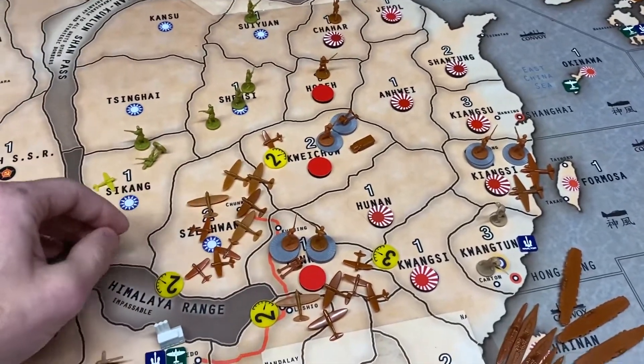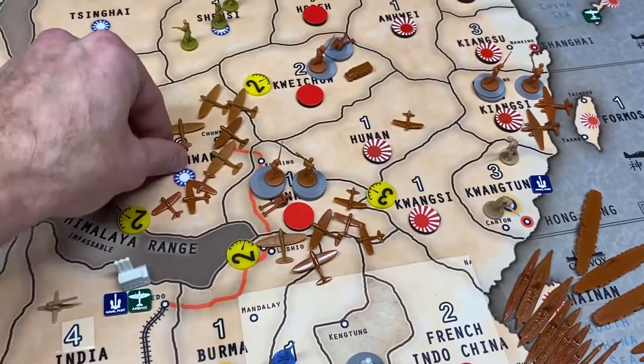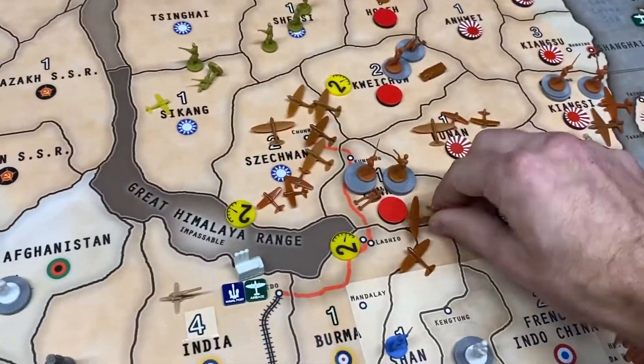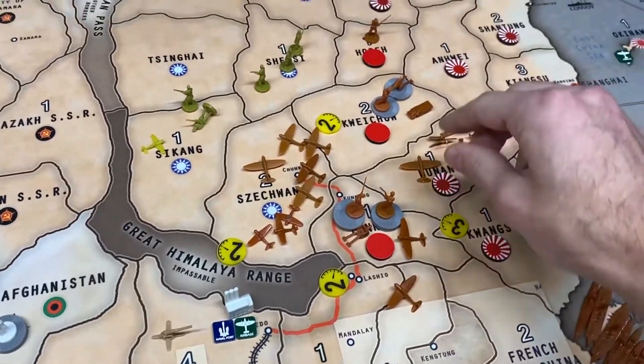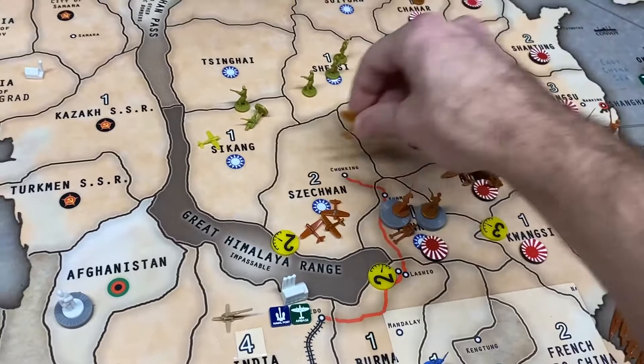The entire air force that was involved in China, including the one in Kwechow, everything lands in Hunan.